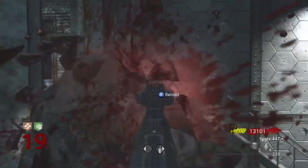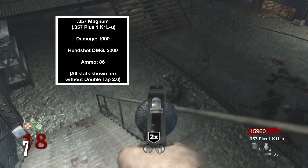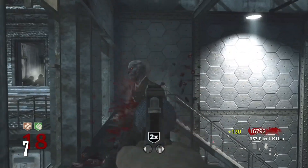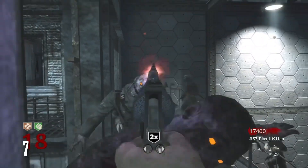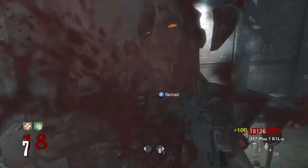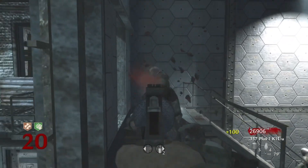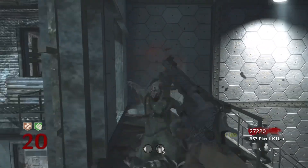Now we're getting into some of the really good weapons. Number 7 is the .357 Magnum — for those who love the Python from Black Ops 1 and 2, this is the original Python. The Magnum is basically a sniper rifle in a pistol. It's a fantastic secondary, really powerful, and can one-shot until the 20s — though it's inconsistent due to the World at War health system. I wouldn't recommend it as a primary, but as a secondary it's a solid choice. It kind of acts as a shotgun but doesn't kill dogs as well as the actual shotguns.